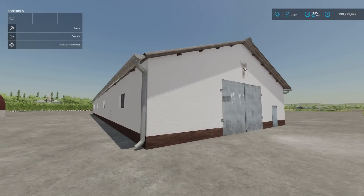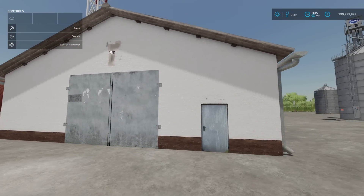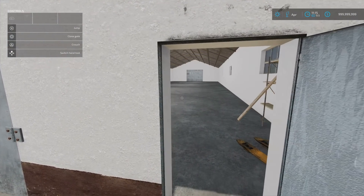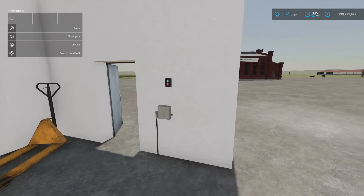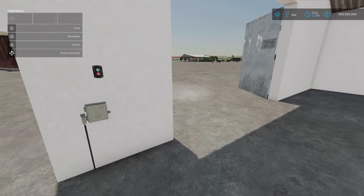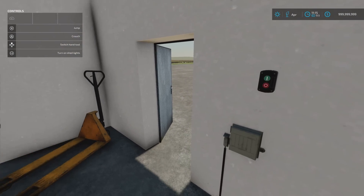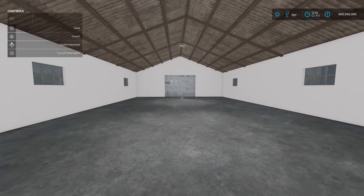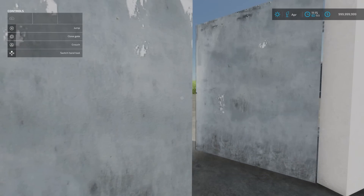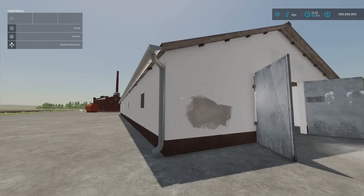Next to that we've got the Storage Building by Pazor Modding. 9.03 megabytes download, nine slots on console, 40 grand to buy. Also under build mode and sheds. The side door does open, as do the main doors. We do have a light switch - it's quite a small trigger for that one. It's drive-through as well, and a little bit longer than the Arch Hall. That's the Storage Building by Pazor Modding.